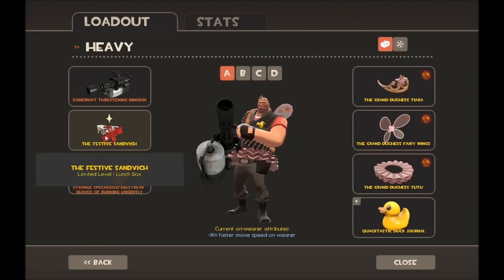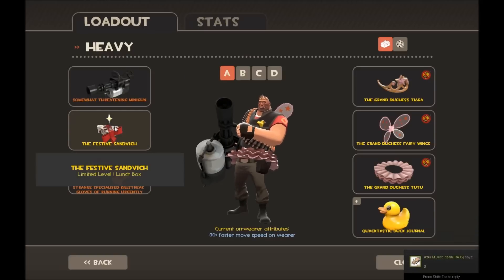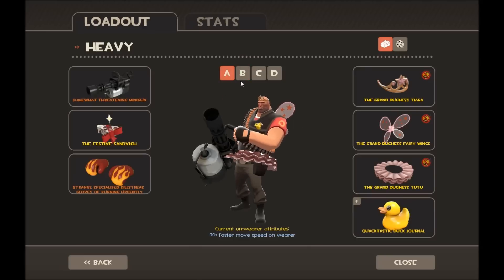My Heavy set isn't that great except for the Grand Duchess stuff. For loadout A I use just the Minigun, the Sandwich, and the Gloves of Running Urgently so I run quicker — the Sandwich is to heal people or heal myself if I'm alone, and the Minigun is just to deal damage.